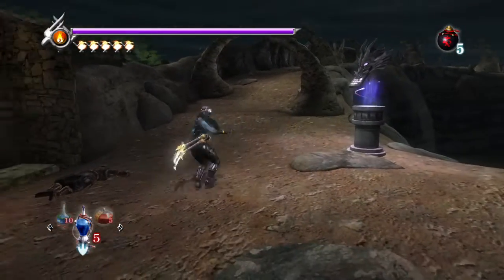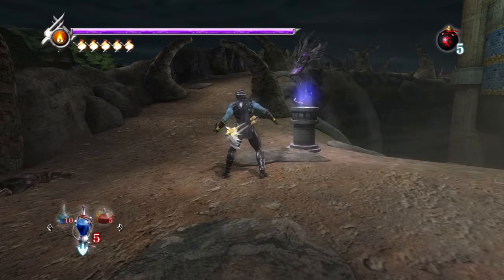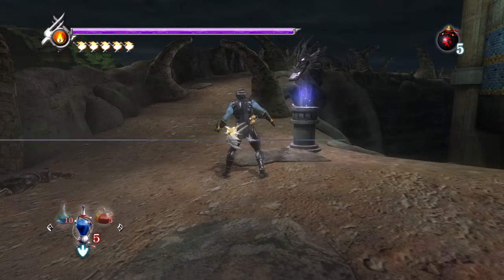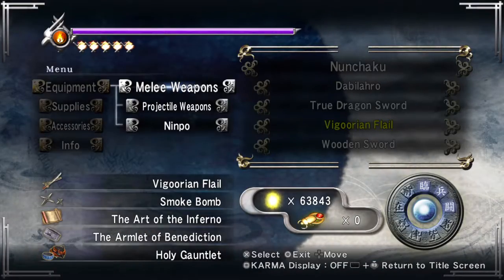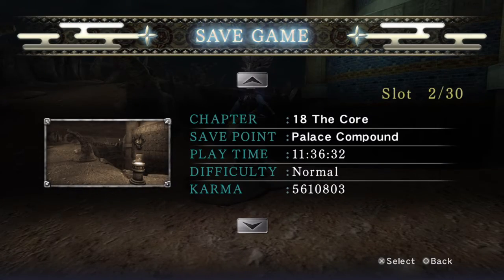What's up guys, Repeat94 here with a quick little tutorial. This is a good little way to farm your yellow soul essence right here. As you can see, I am on chapter 18, The Core at the Palace.